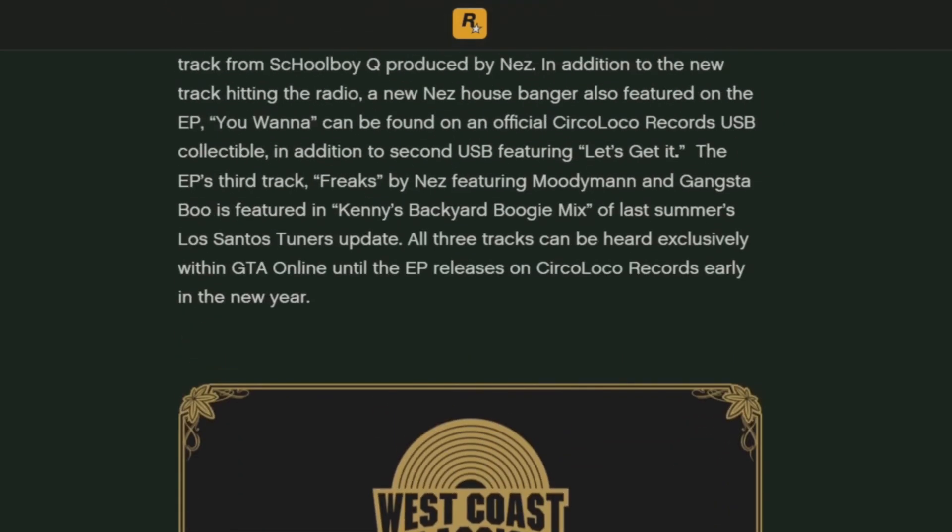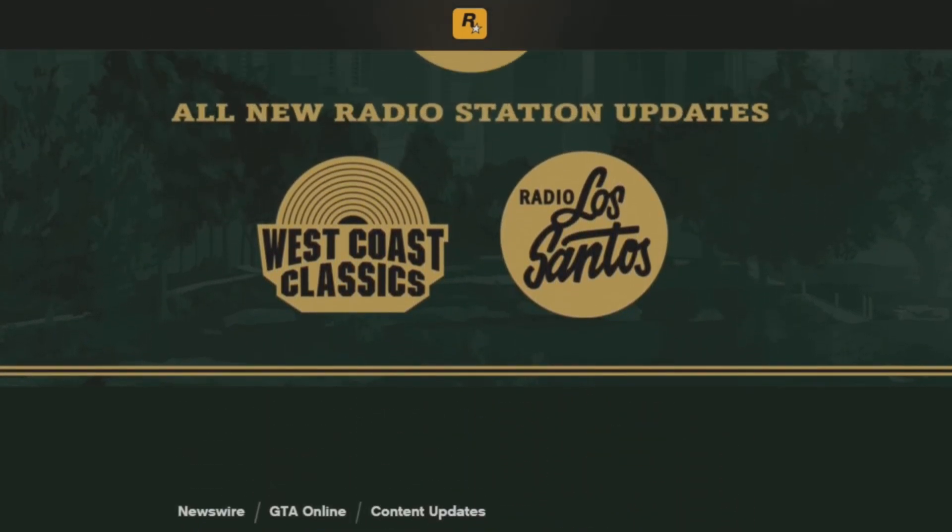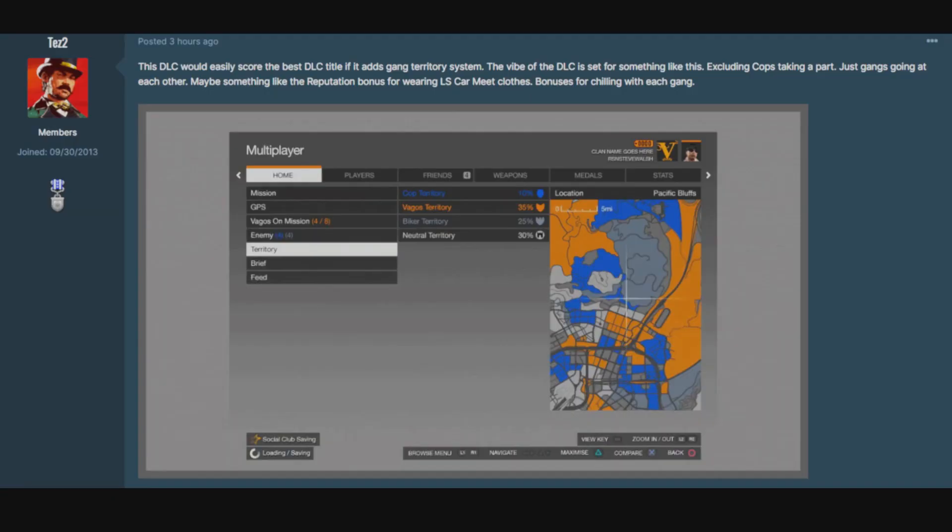So a bunch of speculation and predictions — some lightly confirmed. The heavy rifle is definitely in, the pistol is maybe. One other thing: Tez mentioned on the forums that this DLC would easily score the best DLC title if it adds a gang territory system. The vibe of the DLC is set for something like this — excluding cops, just gangs going at each other, maybe reputation bonuses for wearing LS Car Meet clothes or bonuses for chilling with each gang. In the newswire there's some kind of interaction with the Vagos and the Ballas, so that's a possibility. Maybe even a part two if Rockstar listens to the community.